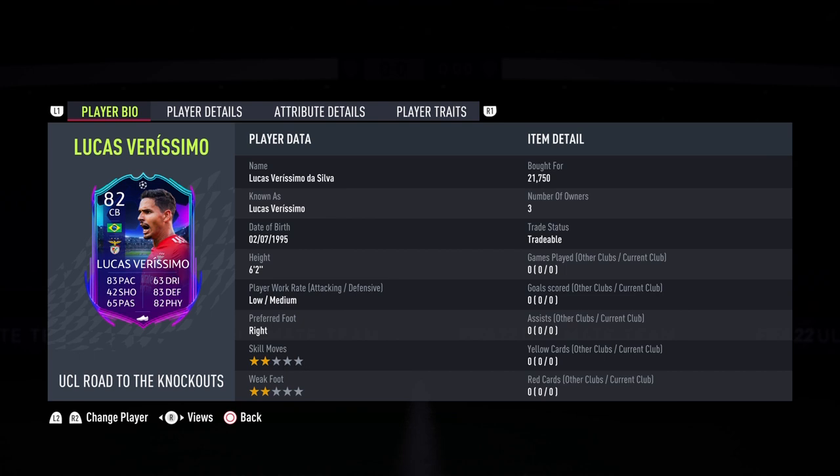What a fantastic center back card, and only for 20k! If you have a Brazilian side, you're jumping for joy, and if you're a Benfica fan or Portuguese league fan, this is a big time W. Lucas Verisimo — one of the most hyped cards at the start of the year — gets himself an 82-rated card. He's 6'0", low/medium work rates, two-star skill moves, two-star weak foot, and under 25k. That is ridiculous.